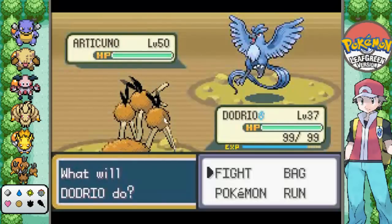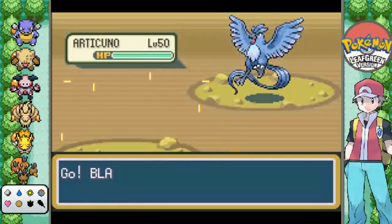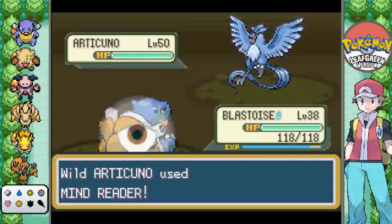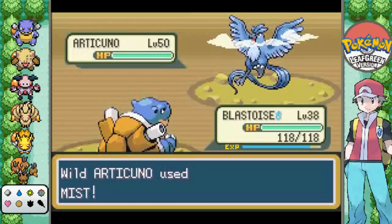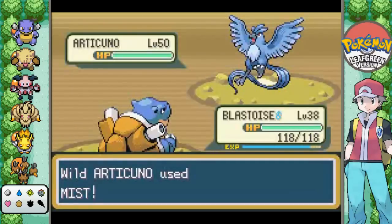Probably bad idea to send out Dodrio. Yep, that's a bad idea. We'll go with Blastoise. Blastoise has a bit of an immunity, which is nice. Didn't think we'd actually be using Mind Reader. As you can see, this thing's level 50! That's why you're kind of supposed to wait till the endgame, but I kind of want to space it out.